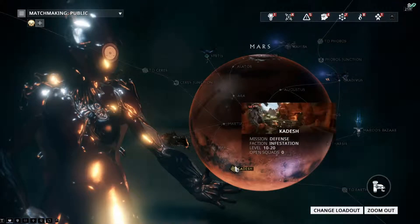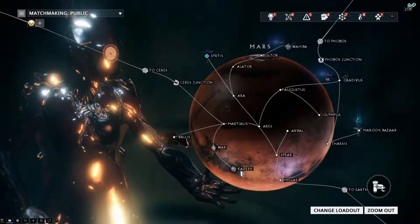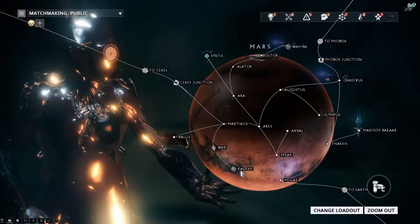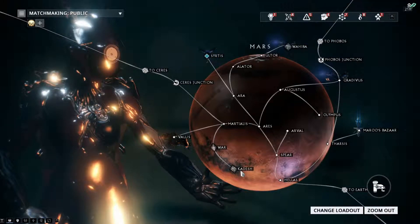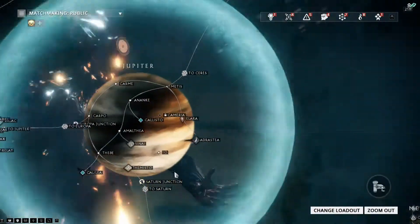So yeah, do this defense right here. Once you reach level ten, you should be able to do that in about two defenses — maybe, if you have the Affinity Booster on — and you should be able to reach level ten. Once you do that, head over here to Jupiter, specifically Io.